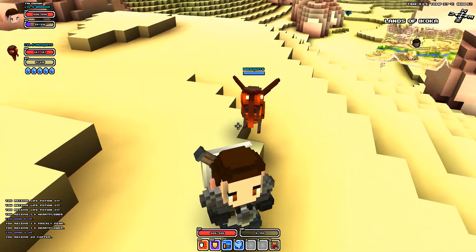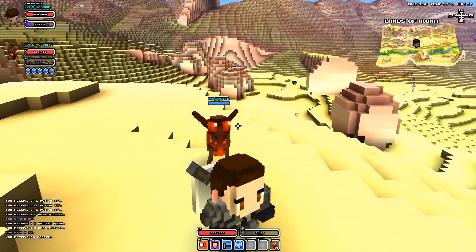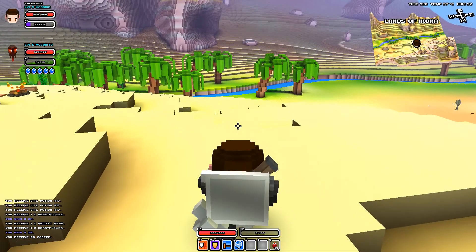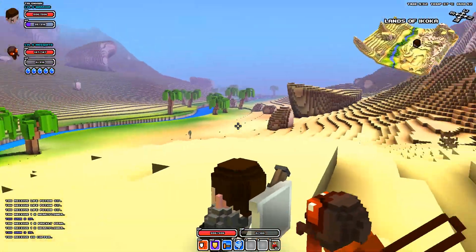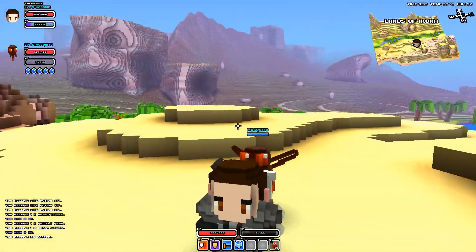It's pretty cool — he started off at level 5, which is pretty good. He'll actually be my highest level pet. Mosquitoes are found in desert, jungle, and lava areas, I believe. I'm not positive on the lava. This is the desert area here, as you can see.